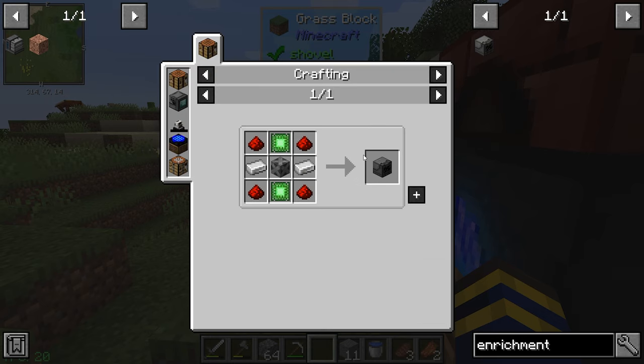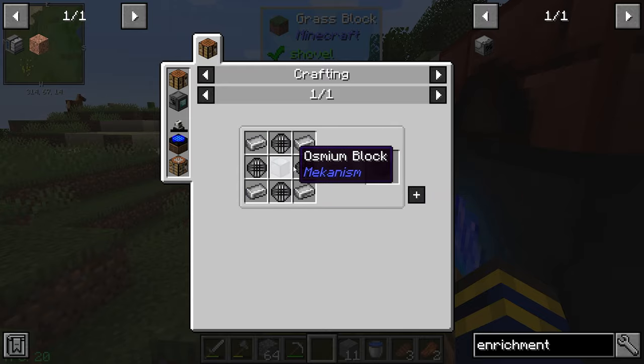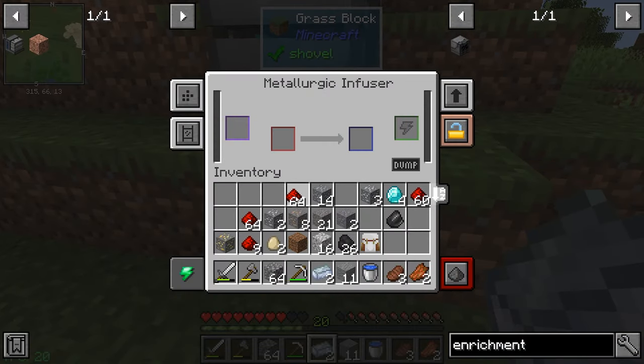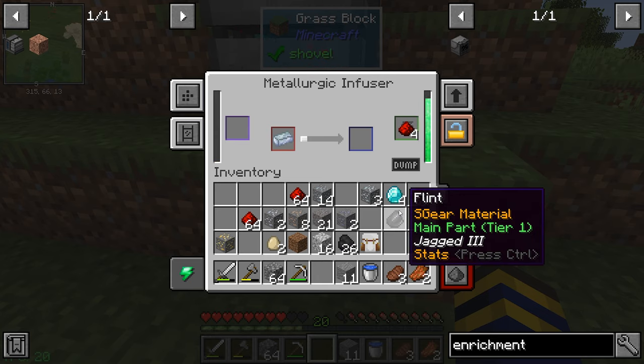Looking at the enrichment chamber recipe - some components just take redstone and iron, which we have. The basic control circuit is just redstone and osmium. Let's make two of those right now before we end this episode. Putting two pieces of osmium in the metallurgic infuser, and we need to power it with redstone. You can see it's powering up - using redstone at a decent rate but at least we have power. We get one control circuit, then another. This is working great - we finally have this step and can progress!